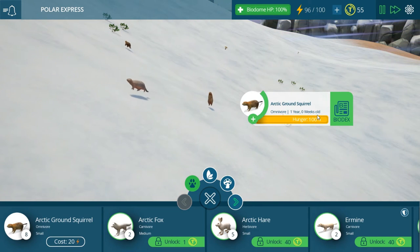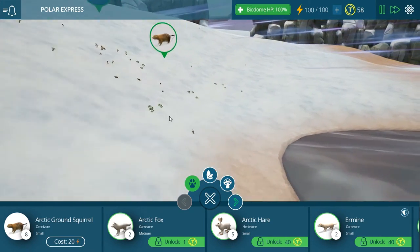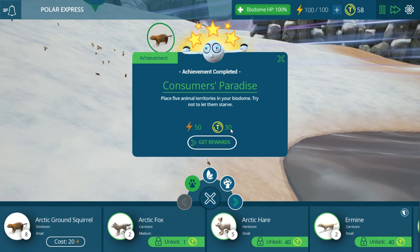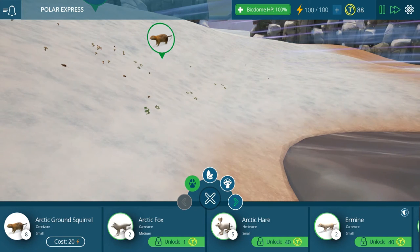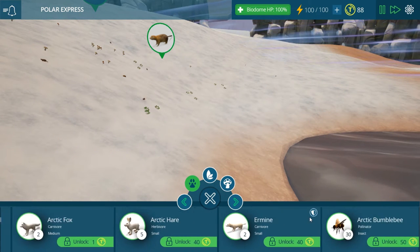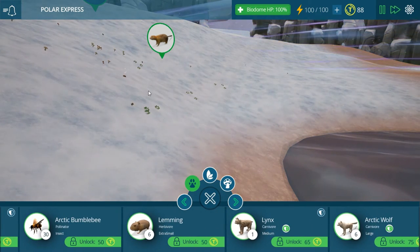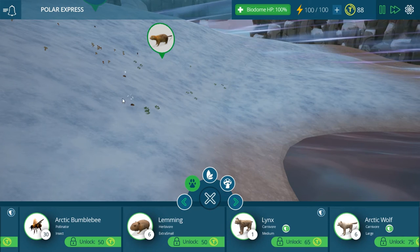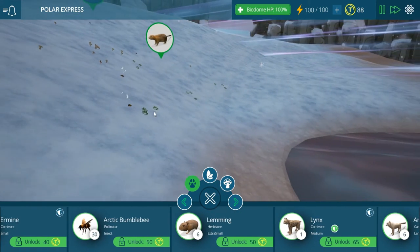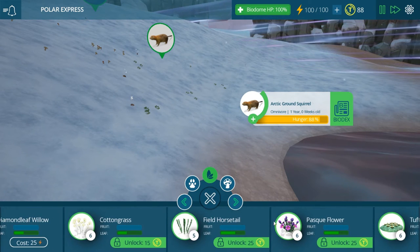One year, zero weeks old — you've earned three Tidal points. I get a diversity score. The health is good, it's at 100% of course. We can add more. We're doing pretty good. Now, you have to balance the ecosystem. You can't just say I'm going to put a wolf in there — you can, but the wolves will eat probably some of these squirrels. You have to really think about what you're doing and get the whole cycle going.